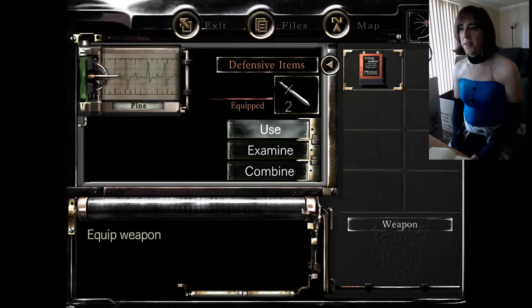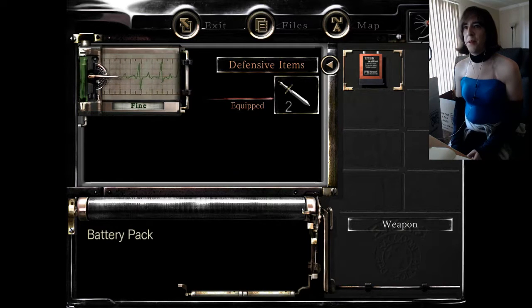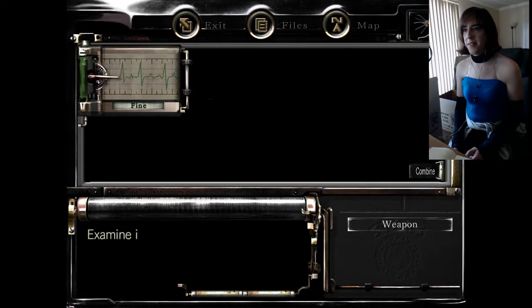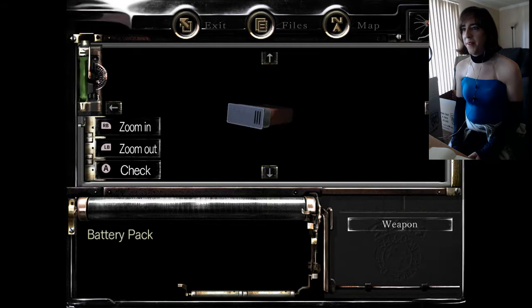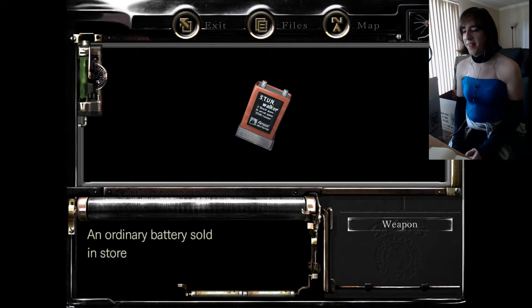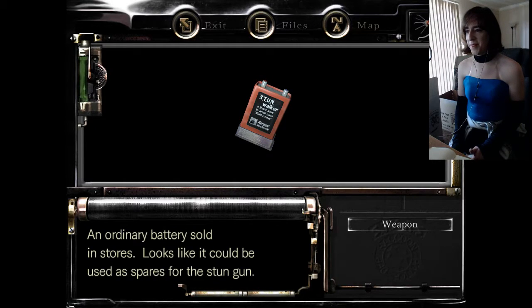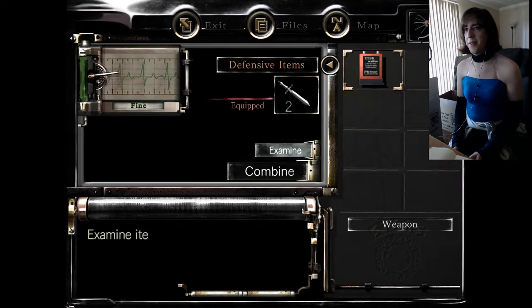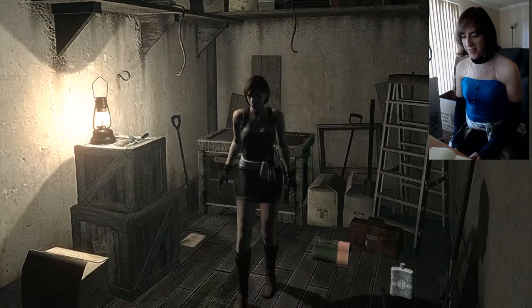Another interesting thing I noticed is you can actually get the battery pack as an item in your inventory this way. Normally you only get to see the stun gun, but you can actually examine the battery — there's actually a 3D model for it. That's kind of neat. The description says it's an ordinary battery sold in stores, looks like it could be used as a spare for the stun gun. I don't think that description actually appears in the game anywhere — I thought that was interesting.